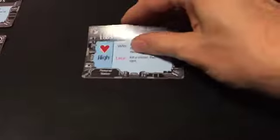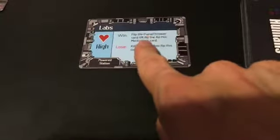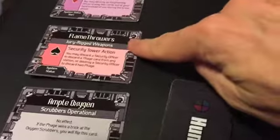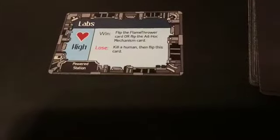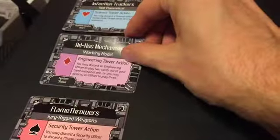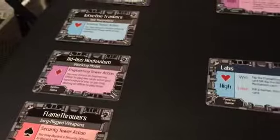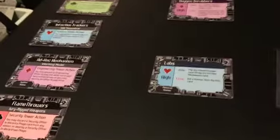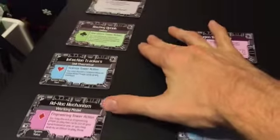Some of the other stations, when powered, give you special abilities. For instance, the labs — if you can win a trick at the labs when it's powered on, you can flip over the flamethrower card, which allows you to jury rig flamethrowers to use against the phage. Or you could flip the ad hoc mechanism card, which gives engineers a special tower action to play two cards at once out of your hand instead of one, which is really quite powerful. You can get all four of these flipped over, giving you more powerful tower actions during your turn.